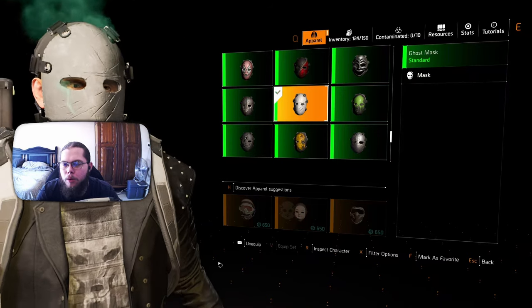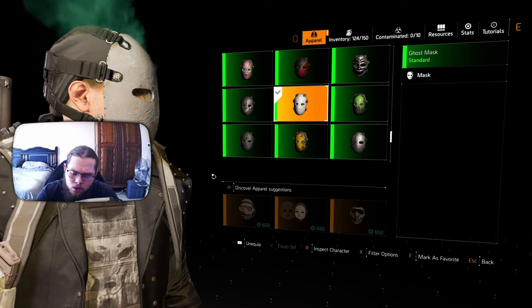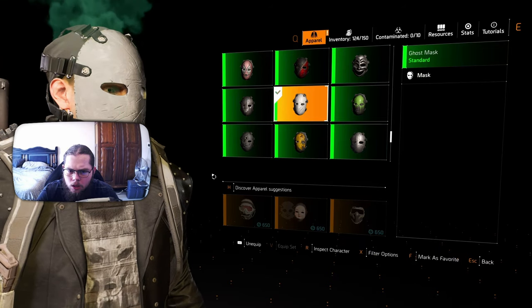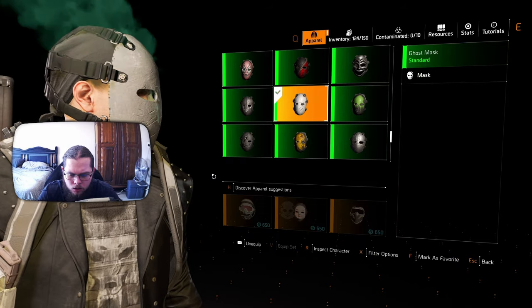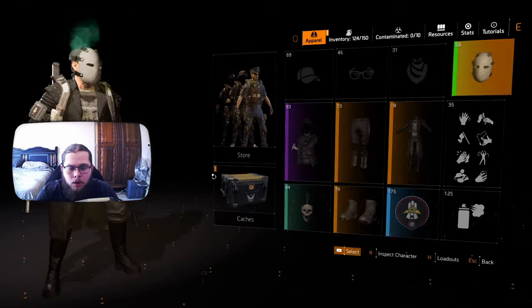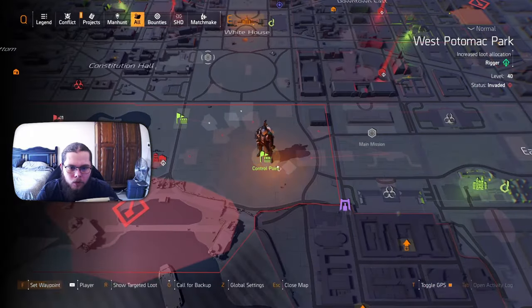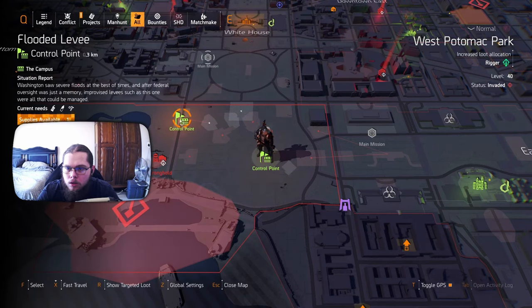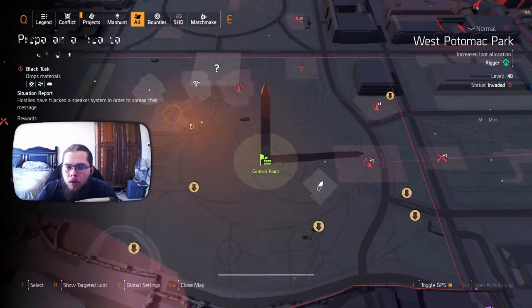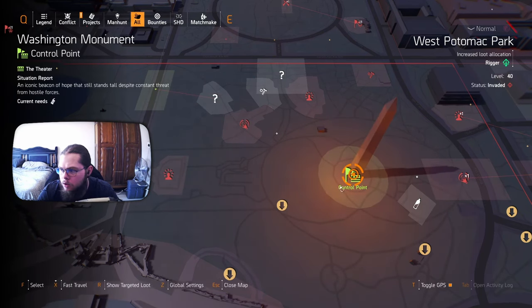Last but definitely not least, we have our ghost mask. The ghost mask is a process you need to do at night. My recommendation would be to do the prep work during the day and then start this at the beginning of the night, around 2100. The first thing you need to do is clear out Washington Monument, and I also recommend clearing out the Flooded Levy, because one of the interactions we need is right there.